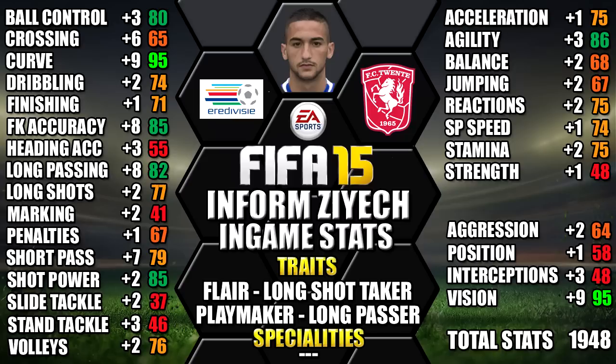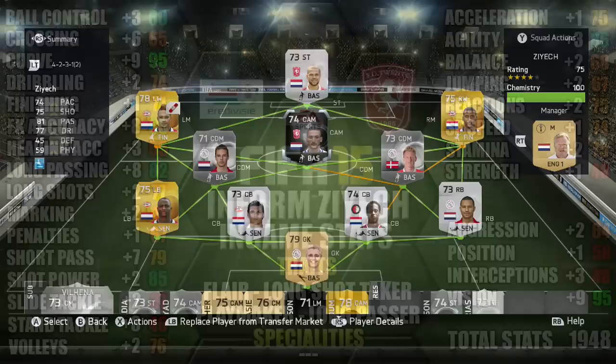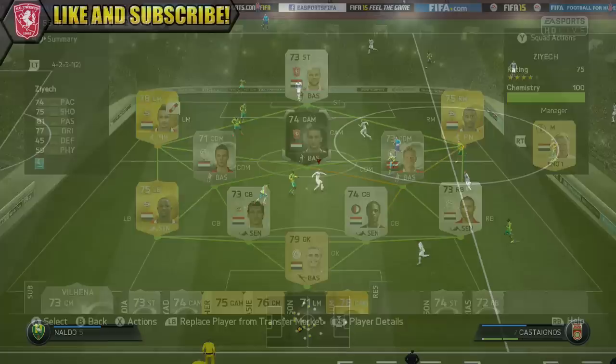We've included all the upgrades over his non-inform as a comparison so you can see each individual stat increase — you can always pause for a closer look. This is the team we were using inform Zayek in: a 4-2-3-1 Eredivisie team with Zayek at CAM.